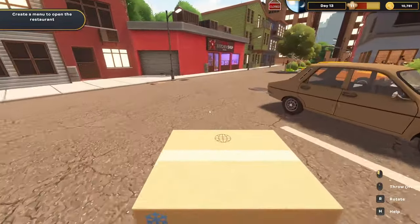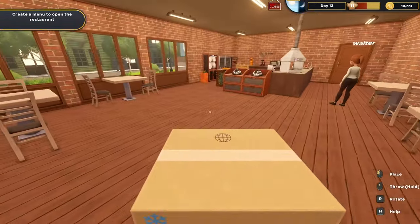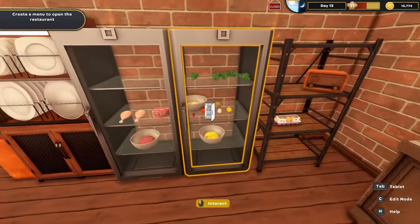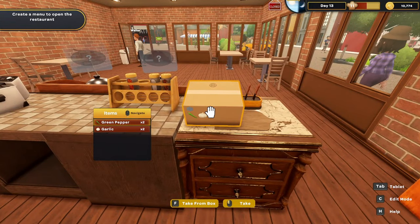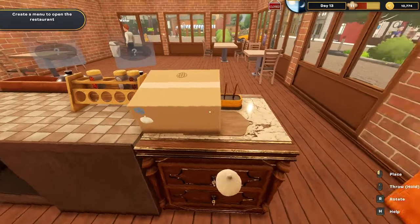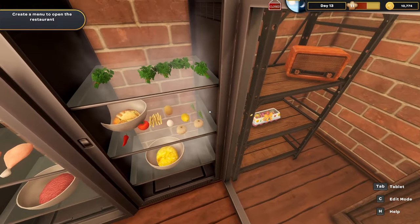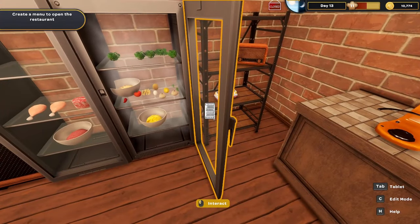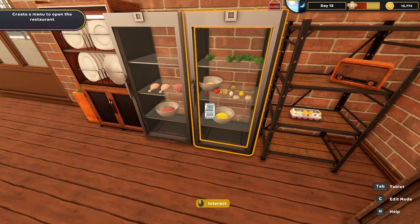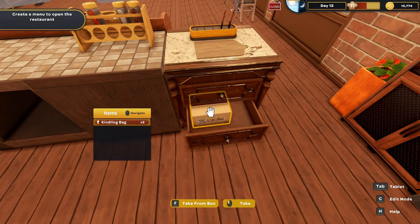Got a couple of green peppers and garlic. I'm also thinking about doing some French fries since I have enough potatoes. You can navigate what you take out of the box — might be worth keeping things in the box. I've got enough garlic, green peppers, and potatoes. Today we'll do kebabs and French fries, that's all.